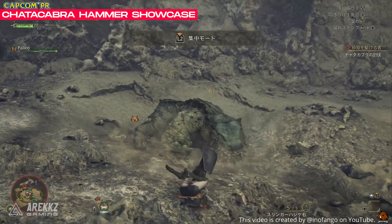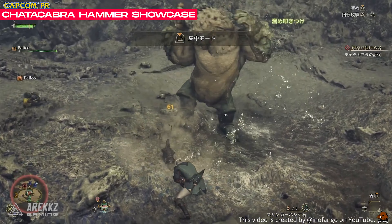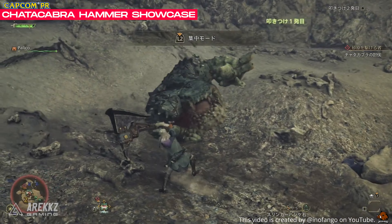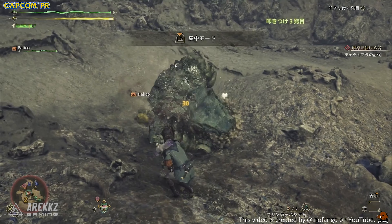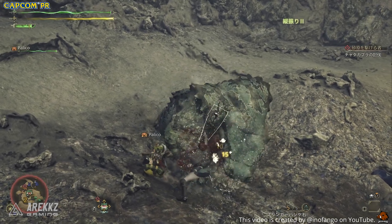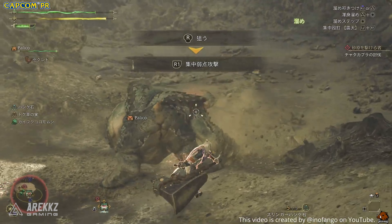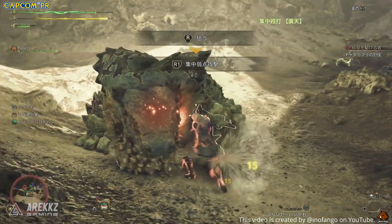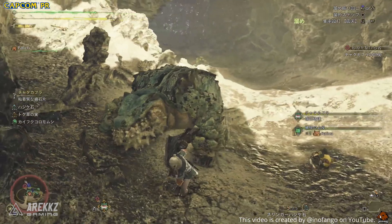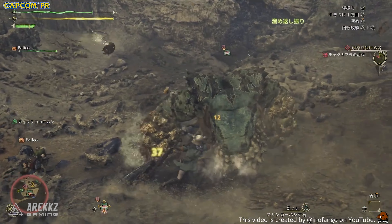Here we have some Chattacabra gameplay where we can see a lot of the Hammer in action, and this Japanese player is actually pretty good with it. He's doing a lot of charged attacks, which is where you want to be hitting for KOs, and going straight into a Big Bang which has that hyper armor. The wounds are starting to appear too, so we might get some focus strikes soon. Overall it seems like you have extra mobility but have to be closer to the monster, with more options to combo into spinning bludgeon or the mighty charge slam, plus built-in hyper armor and offset attacks.